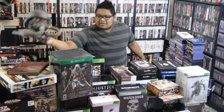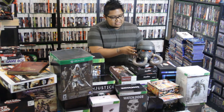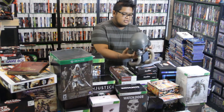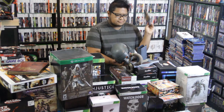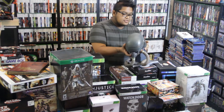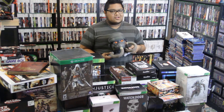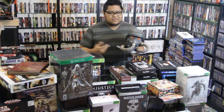Next up we have the Killzone 3 Limited Edition. This guy's mask comes off and inside you've got space for the game and an art book. It also came with a little figure that was like half-going ghost and stuff. I don't have it right now — it's with all my other figures.